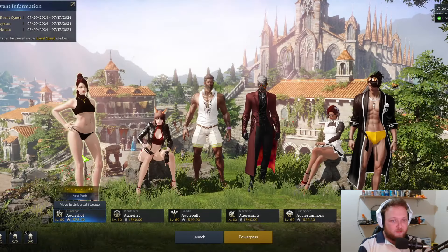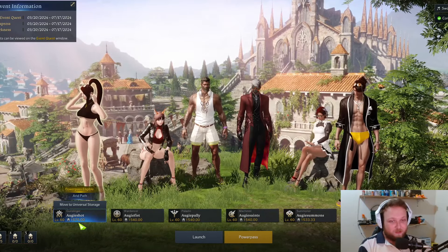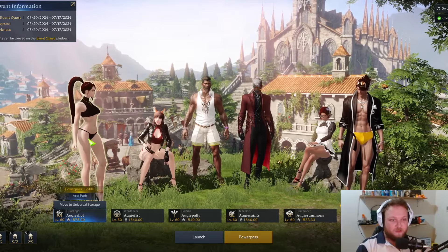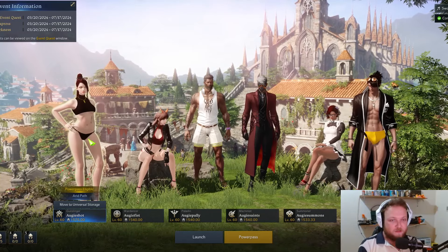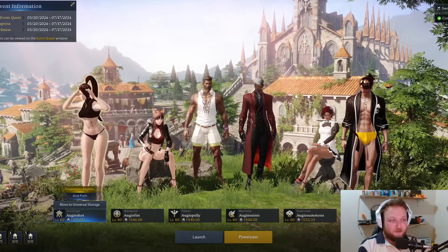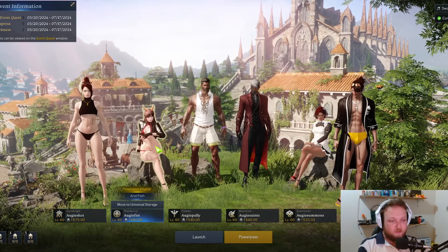We spent a little gold on the Gunslinger last week — she is now 1575, three pieces away from Akkan, and it's armor just like the Breaker. For the next two to three weeks we're funneling all gold into the Breaker for Theomine. She has 5x3, relic accessories, and level five gems — I stripped all my alts' gems to craft gems for the Breaker.